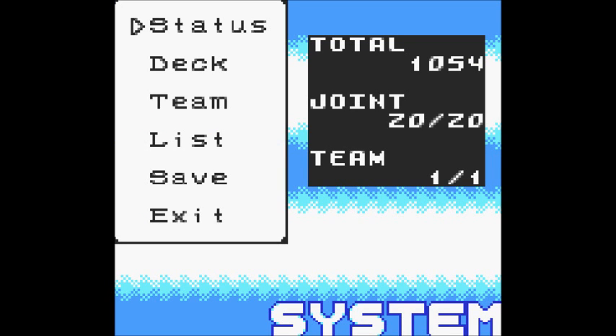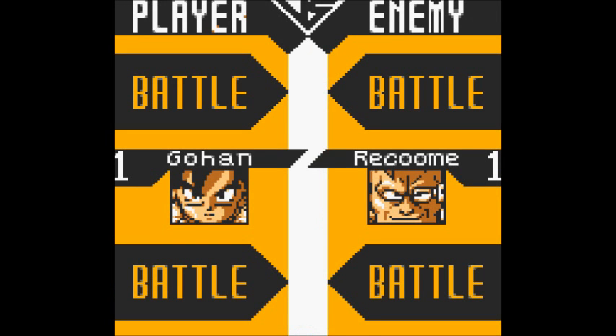Hello and welcome to the next part of the Let's Play. I have chosen Gohan for this battle, although you could also choose Krillin. Story Mode Battle 6: Gohan versus Raccoon.